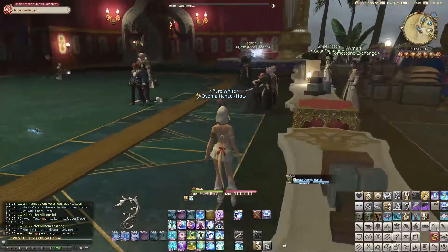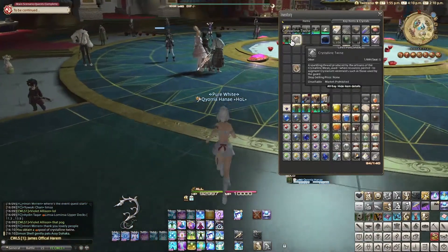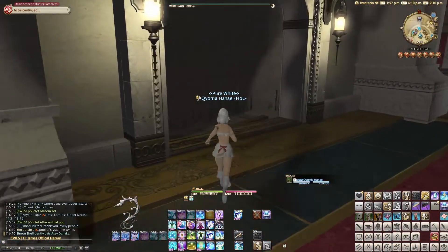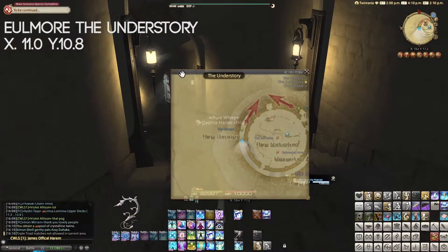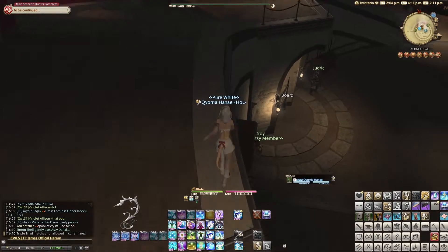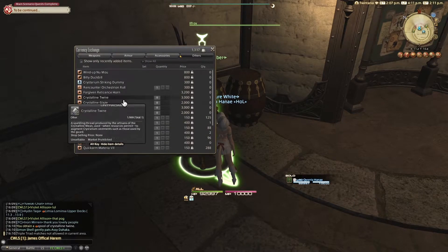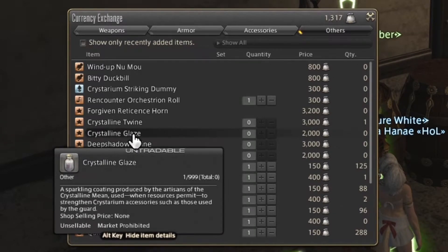So I will trade it — now I have a Twine. But if you want another way to get the Twine and the other item, you can go to Crystarium or Eulmore, to the Hunt Shop. I will show you on Eulmore — on Crystarium you can go somewhere else, I will show you just after. So you go down one level to that shop. You speak to Elfroy, and you will need some Hunt Seals. You choose the Sacks of Nuts Exchange. You can directly buy Crystalline Twine and Crystalline Glaze for 2,000 Nuts and 3,000 Nuts.